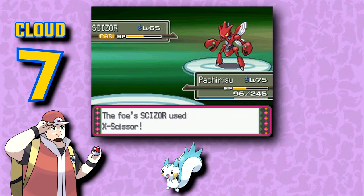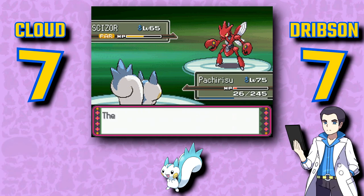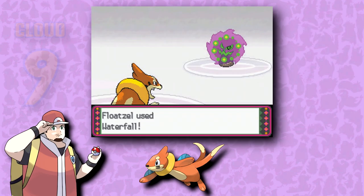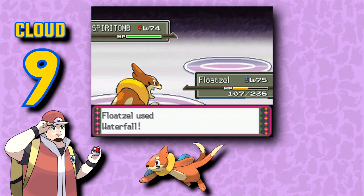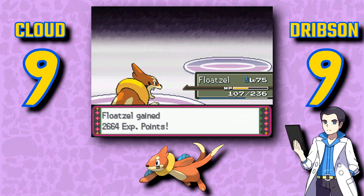You might find Pachirisu a little generic — how many rodents have we had so far? — but I think the colors and spikes make it stand out at least a little bit. The obligatory Pikachu clone, but anyone familiar with competitive Pokémon knows the power of Pachirisu. What a great idea for a Pokémon — Buizel is a very good creature that is a perfect example of a non-traditional water type. They don't all have to be sea creatures, and having an otter-like animal with swimming features is pretty awesome. If you didn't pick Piplup as your starter, you probably picked this as your water type.